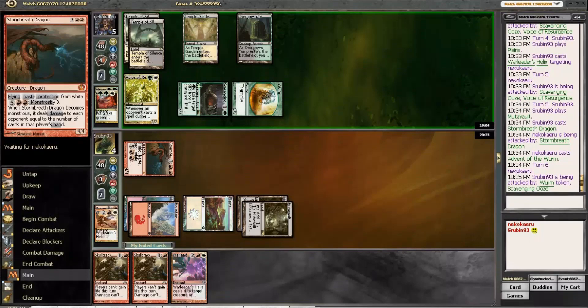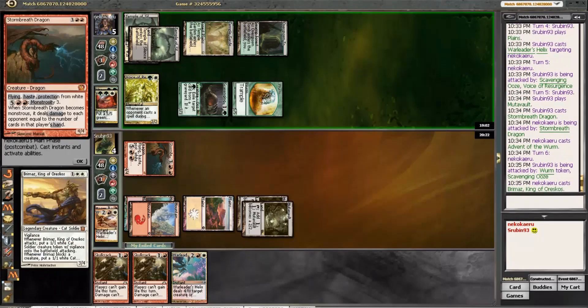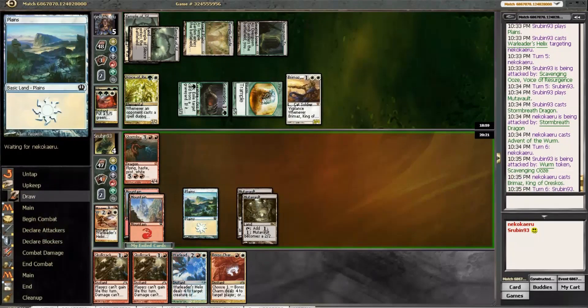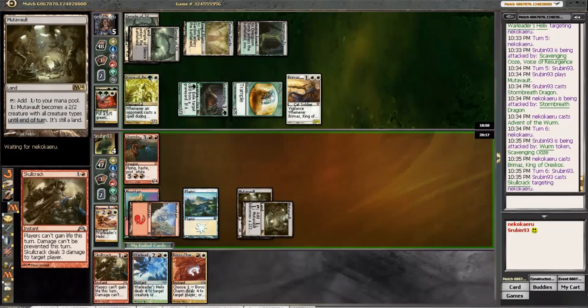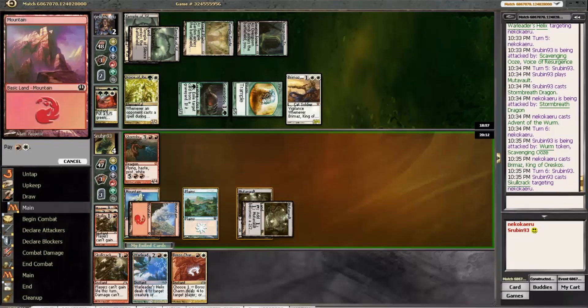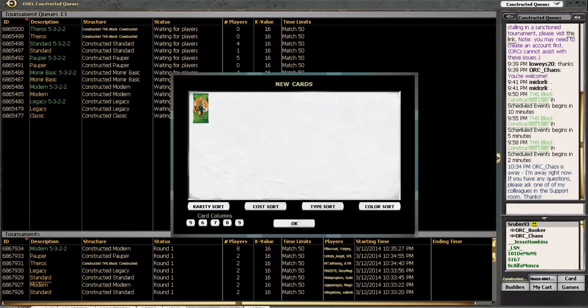He's planning on playing a creature, so when he taps out for a creature here he's just dead. We'll cruise to game four now. He's going to tap out for a Brimaz, and then he is going to die. All right, on to four now.